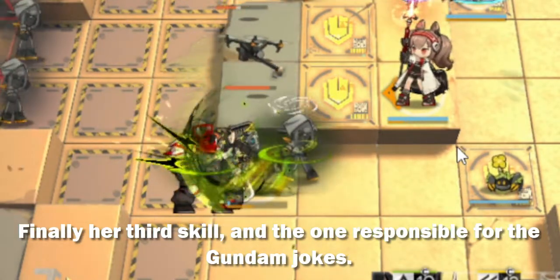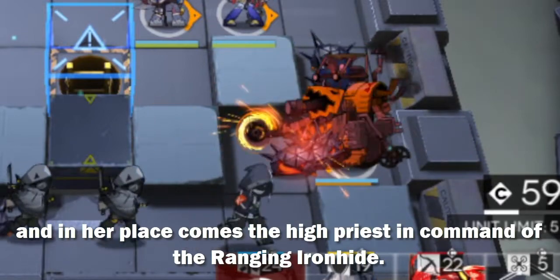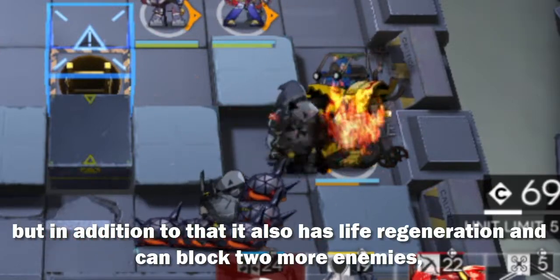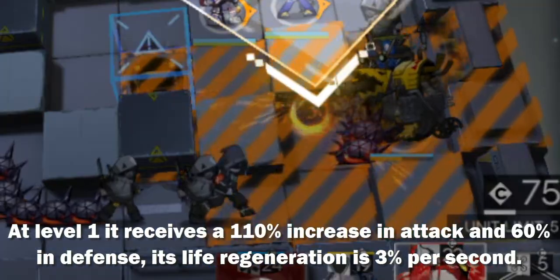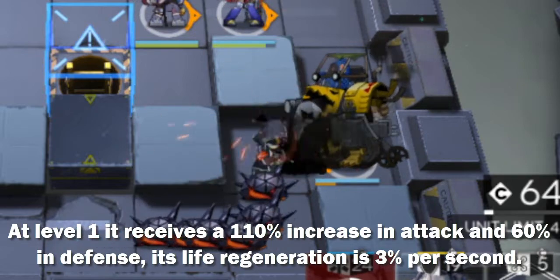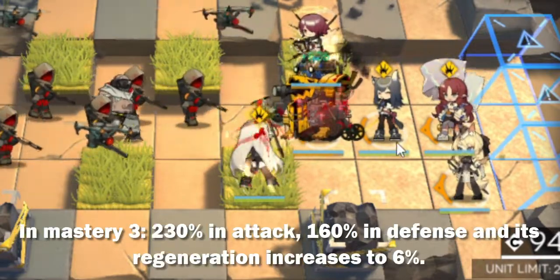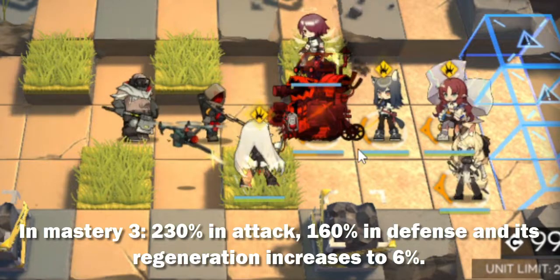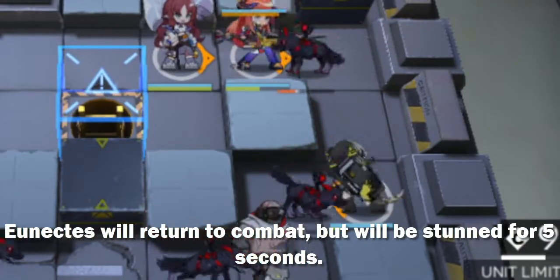Finally, her third skill — and the one responsible for the Gundam jokes — Iron Will. Unix temporarily retires from combat, and in her place comes the High Priest in command of the Ranging Ironhide. This machine has increased attack and defense, life regeneration, and can block 2 more enemies, so it ends up blocking 3 enemies like most defenders. At level 1 it receives a 110% increase in attack and 60% in defense, with life regeneration of 3% per second. At level 7: 170% in attack, 120% in defense. At mastery 3: 230% in attack, 160% in defense, and regeneration increases to 6%. Something very important to note is that when the skill ends, Unix will return to combat but will be stunned for 5 seconds.